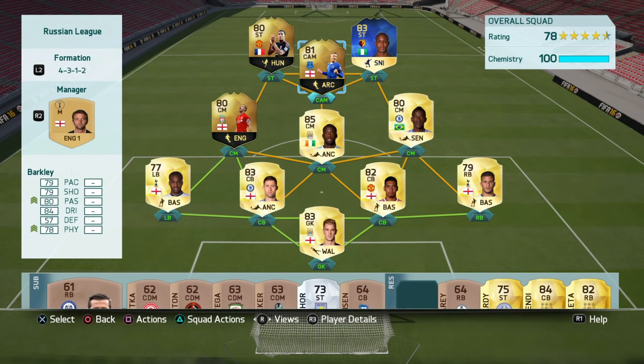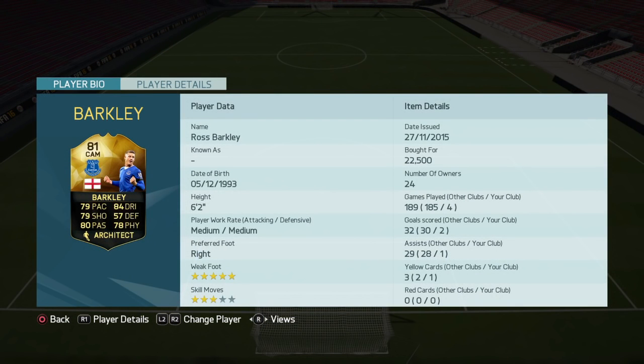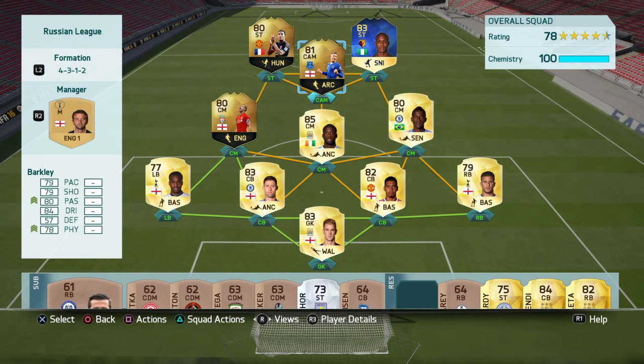Moving on to my centre attacking midfielder, I have Ross Barkley on his in-form card. He has really good all-round stats and feels very fast on the ball, probably because of his 84 dribbling — he can just breeze past players. He's also got a really good long shot, decent passing, and he's six foot two so he wins a lot of headers. He has 78 physical, is very strong, and has a five-star weak foot — gets me a lot of assists and quite a few goals.